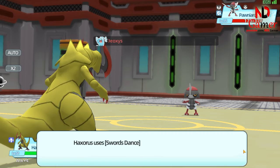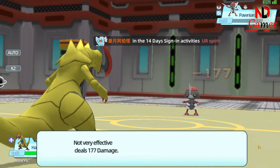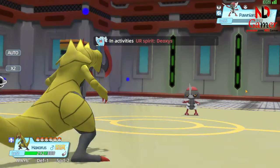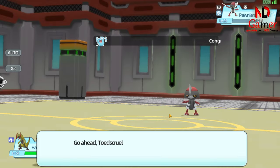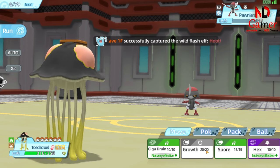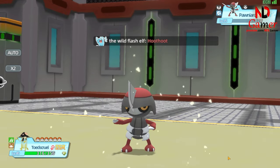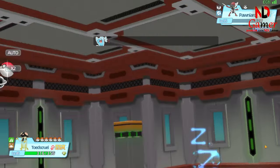First, I boost the damage because I haven't fully built it yet, and its base damage is already high. After buffing, I use the False Swipe skill to deal damage to the opponent's Pokemon while ensuring it stays at 1 HP. Then, I switch to the Octopus Pokemon to use the Spore skill. As you can see, it puts the opponent's Pokemon to sleep 100% of the time, making it easy to catch.